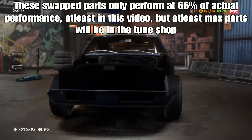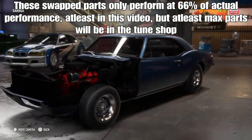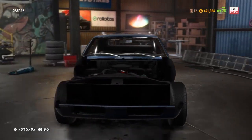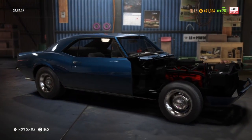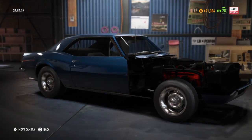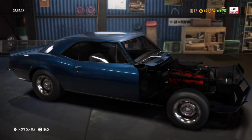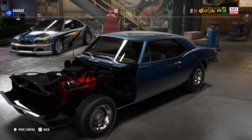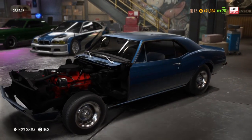I'm going to show you a performance car glitch. We're going to be doing the same glitch as the part removal, except this time with performance. What we're going to do is take performance from a high-end car and put it on a low-end car, using the same glitch.